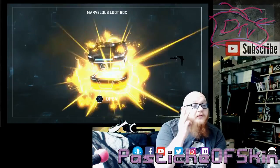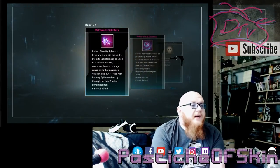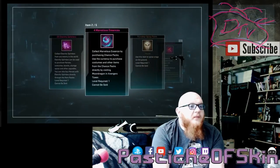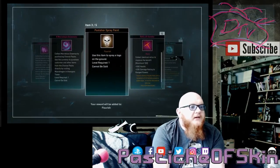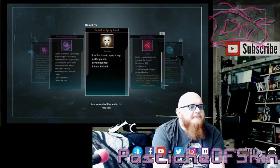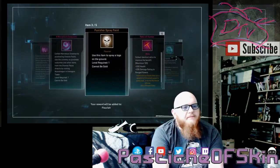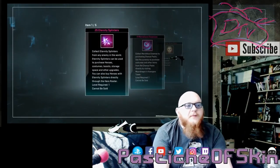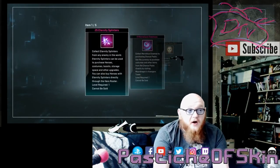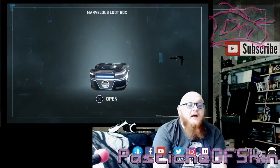That's two costumes I've gotten that I didn't already have. Next: 25 eternity splinters, four marvel assassins, the Punisher spray paint, a relic of Xandar, and 10 cosmic fragments. Not a horrible crate. Eternity splinters are something we find fairly commonly — they help you buy a character if you didn't already have one.